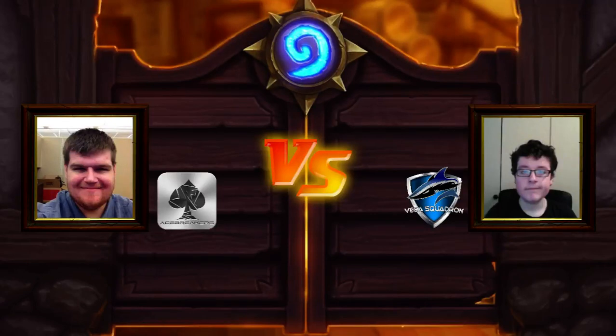Hello everyone, this is Jotto, and welcome to Versus Series, where a member of my team, Ace Breakers, faces off against a well-known, up-and-coming pro player. For this week, we have Zimwana from Ace Breakers, who's facing off against another Vega Squadron player, Fire. Interestingly enough, Fire, along with Jumpy, used to be on Ace Breakers.